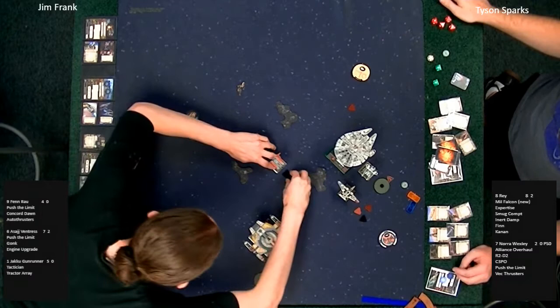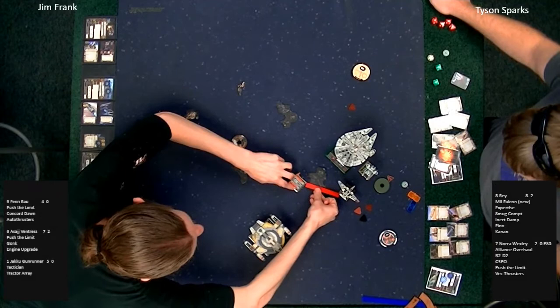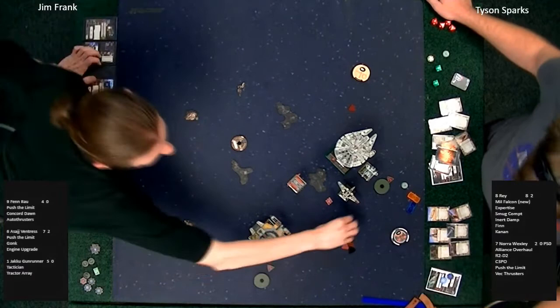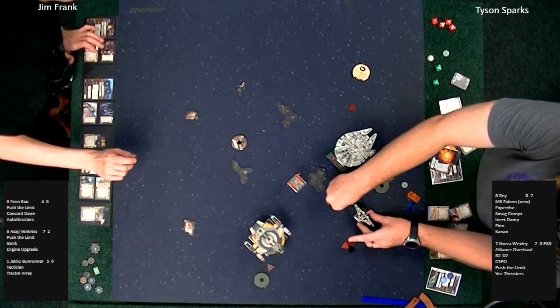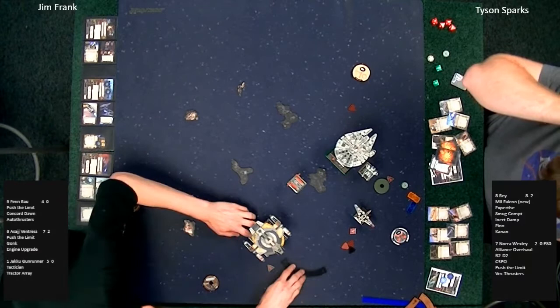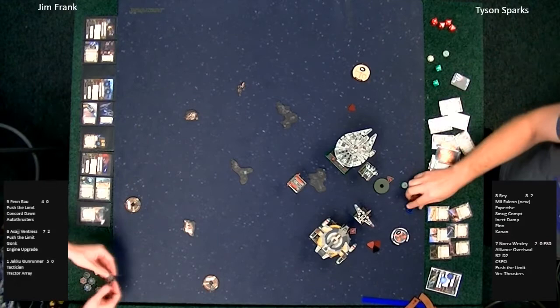All five dials are down. The Jakku Gunrunner starts with a one-straight. Not looking good for Nora — we've got a tractor beam attempt. Nora gets shunted over that way. That's probably a move designed to position Fen Rau where Jim wants him. I'm sensing a talon roll from Fen Rau. Ventress flies right into Nora Wexley's six. Fen Rau with push, target lock, and focus.